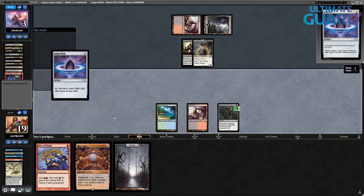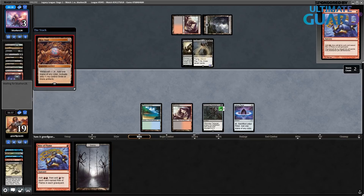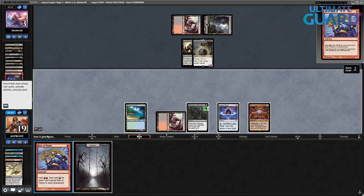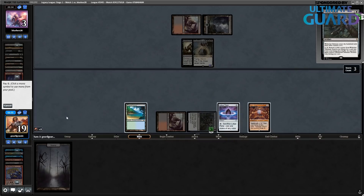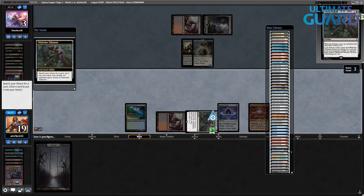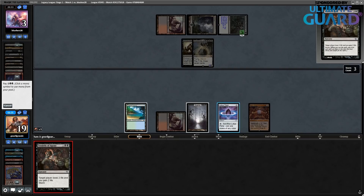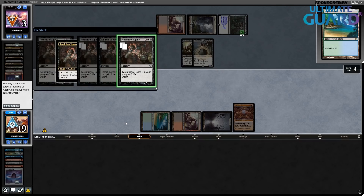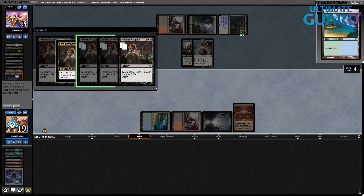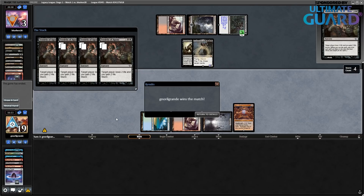Going Lotus Petal, Mox Opal — it is funny but it is over. I'll go Rite of Flame, tutor up Tendrils of Agony. Griselbrand drawing a card, then Tendrils just dealing eight is good enough here. I hope at least they might have Mind Break Trap. Nyori Grande wins the match — let's be back for round number two.